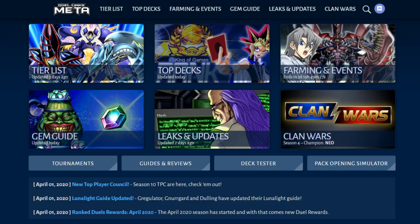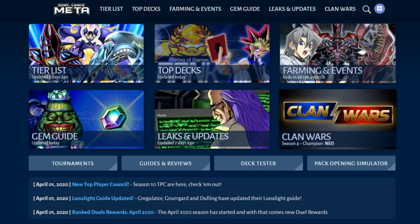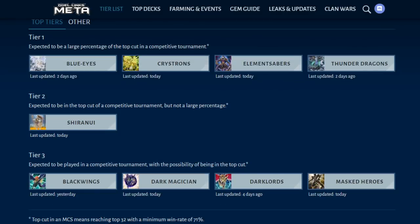I'm stuck in the house, you're stuck in the house, and there's nothing better to do but get in there with some Duelings. Now if you're anything like me, you probably hopped on the ladder and experienced a shift in what the meta has been over the last month. If you come to Dueling's Meta's website and look at this tier list, it's very accurate to what you're going to see on ranked PvP, but what you actually don't see here are the secret meta.